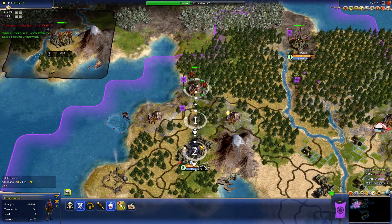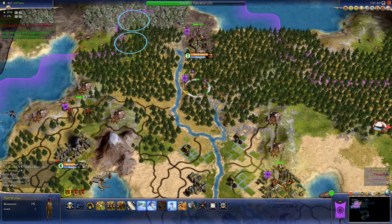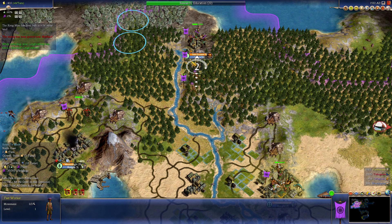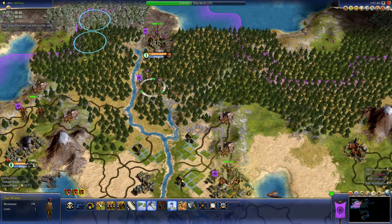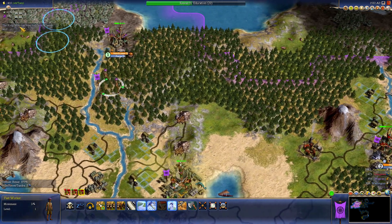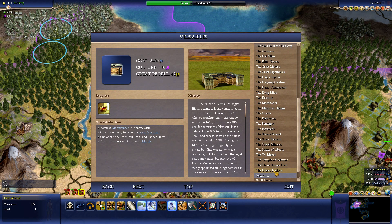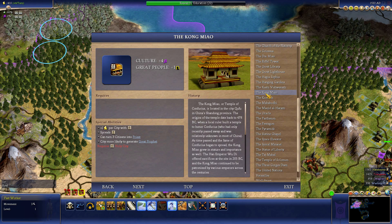They are actually burning again. The Kong Miso has been built — let's see what that is. The Kong Miso, okay that's the conflux, so they are actually trying to build all of these.